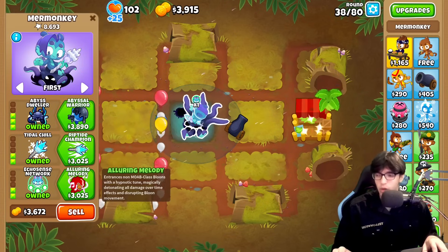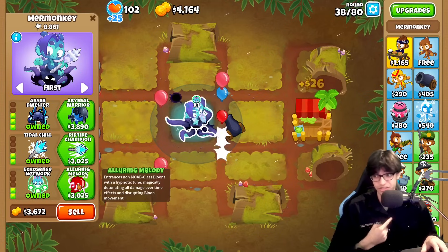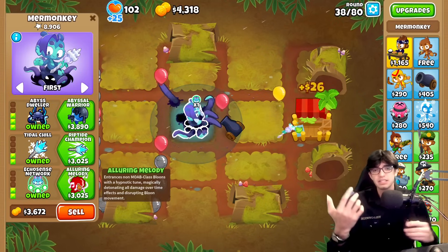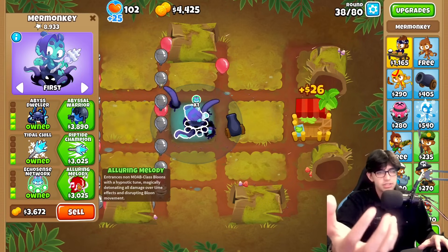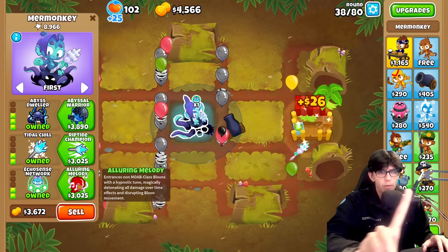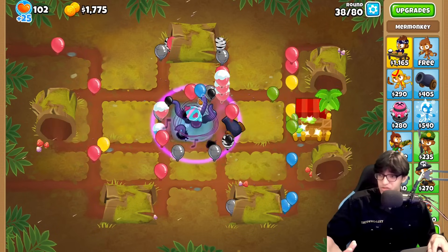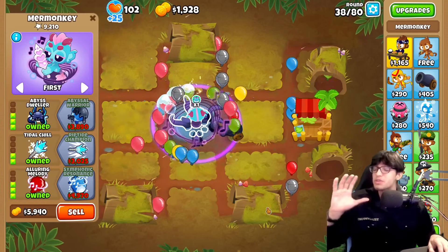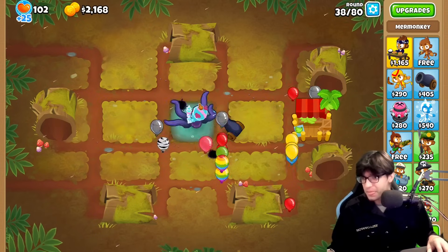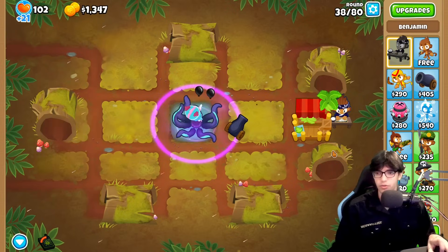This is where things are gonna start getting weird. We're going for the alluring melody — and I know this is what you guys are excited to see. The alluring melody is basically going to suck balloons in, pause them, and make them rotate and orbit around the tower. You can see right now when I use it, the balloons are going around in a circle, and we still got the abyss dweller on it too. That's pretty freaking cool — I really like that.